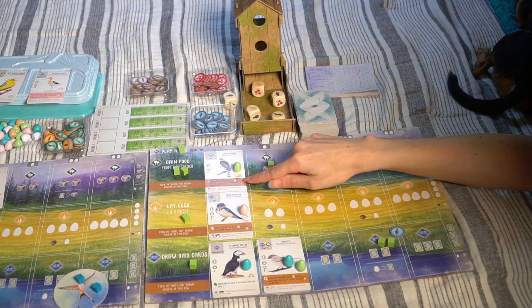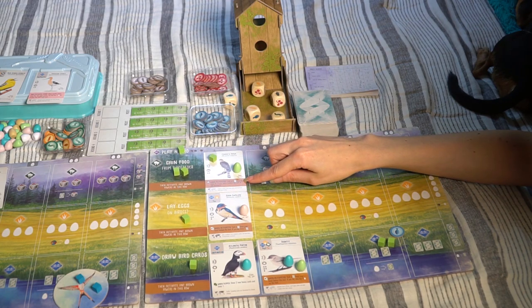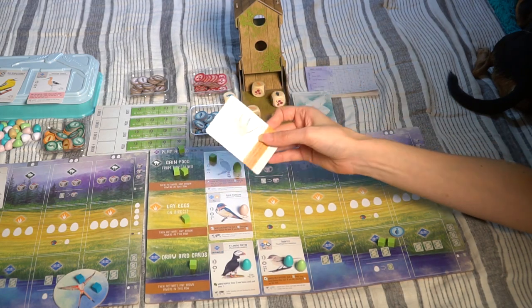For the collecting food action and the rest of the available actions, you'll also activate any bird abilities of birds you already have in that specific habitat.